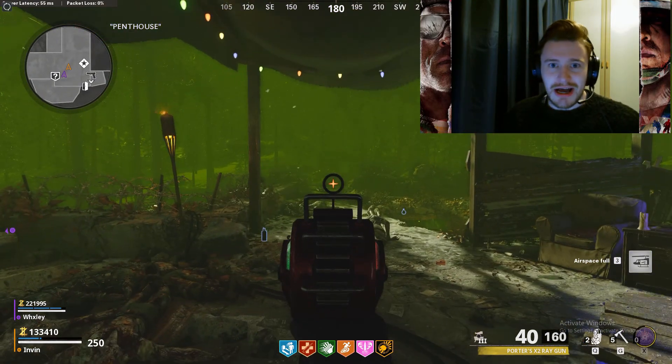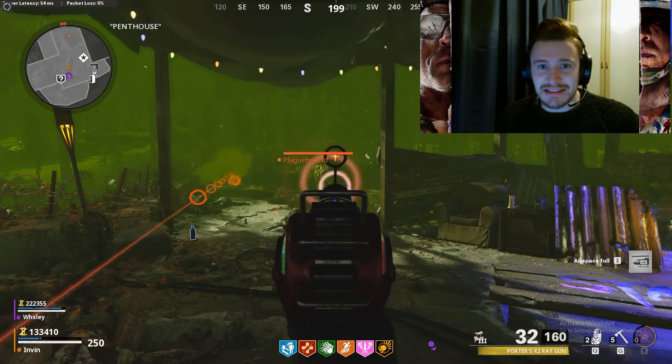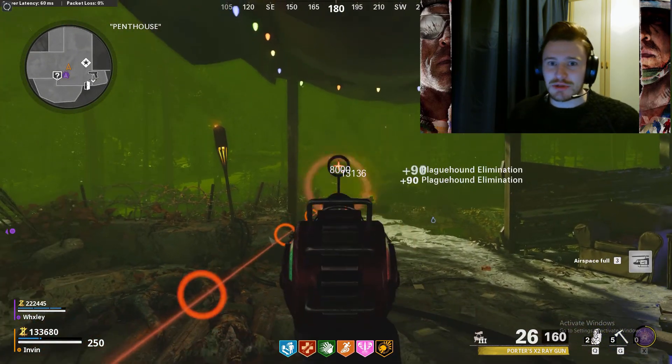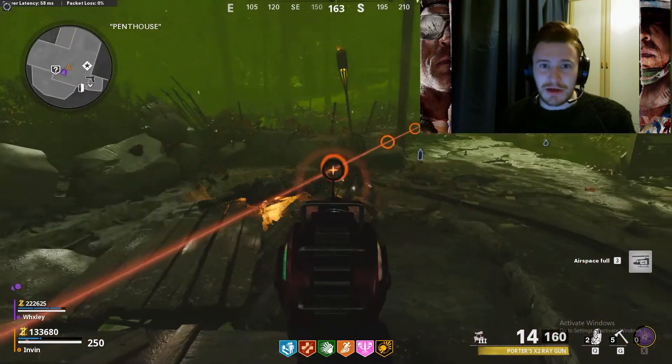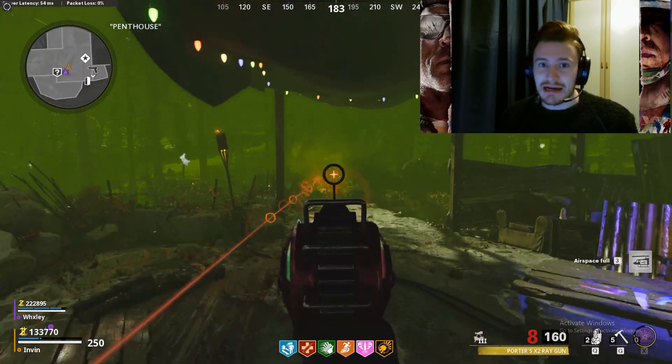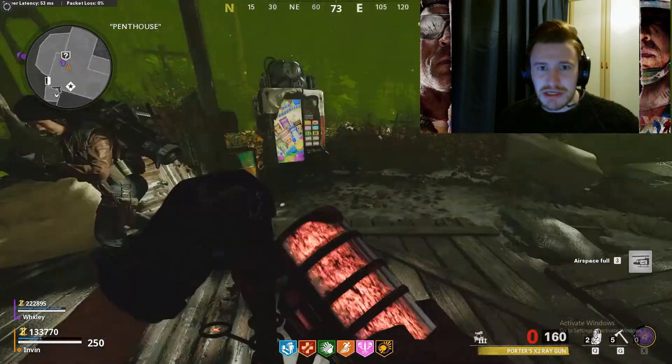A couple of tips that really help: make sure you've got an attack chopper and a self-revive. There is a fridge behind the camp spot that has all perks available, so if you do go down and self-res you can buy all your perks back, run down to the main starting room, and buy back the attack chopper or self-revive — whichever you've used — and you're good to go.